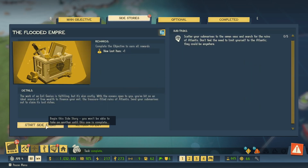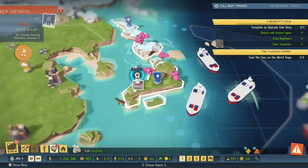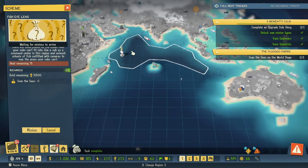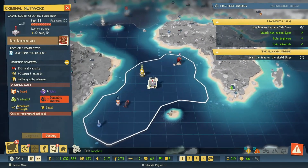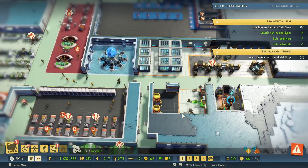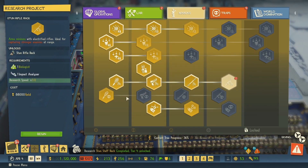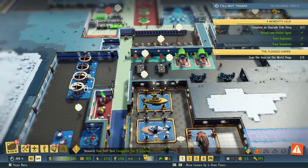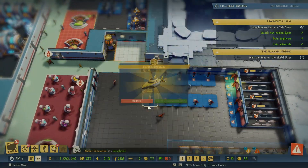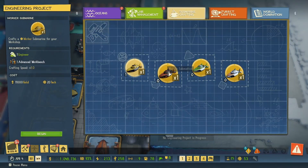Let's get this DLC loot. 'Scan the seas on the world stage' — I need to scan every single sea. It can only be done by worker subs of course. A new tier of research has been unlocked — give me this. Research has begun. The more firepower the better. Get me another worker sub.